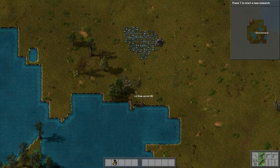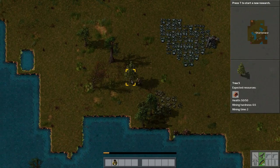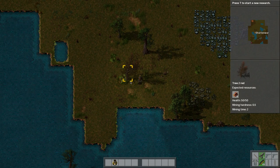One moment — dogs are barking. Okay, silly dogs always in the background. Pretty crazy. I'm just chopping the trees here and yeah, this wood will be used as fuel.